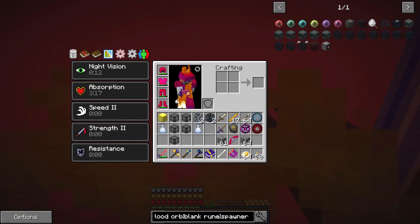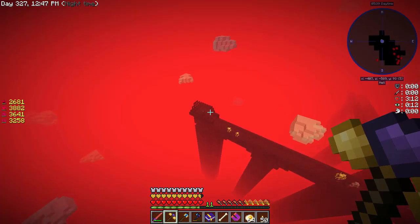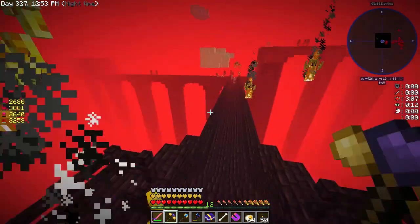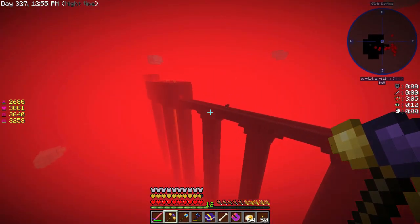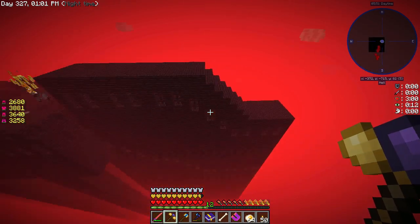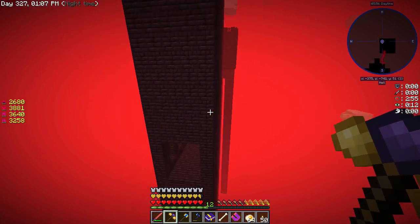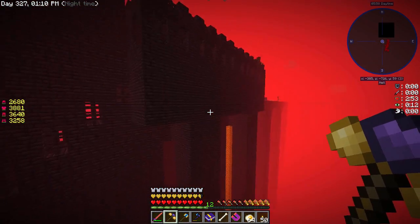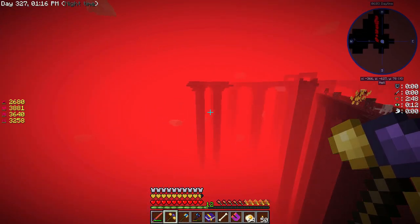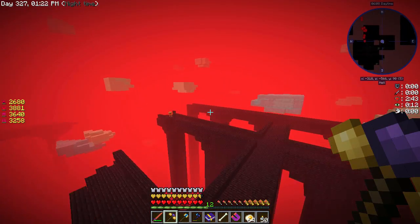Do we want to do another? We do need to do another - we only have two. We needed at least three. Should we check to see if there are any more in this fortress? I don't see any more but this is a pretty cool looking fortress - it's got double layers, you can see the layers and whatnot. Let's head back home, south and a little bit east. We have enough Spawner Shards to do what we need and we're only going to be making one spawner.